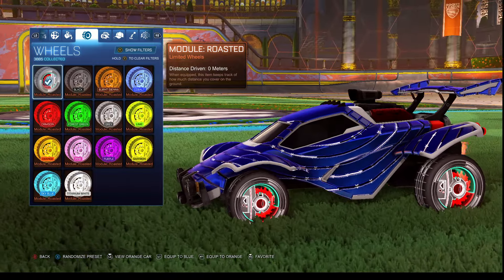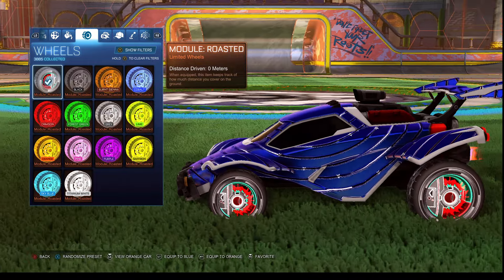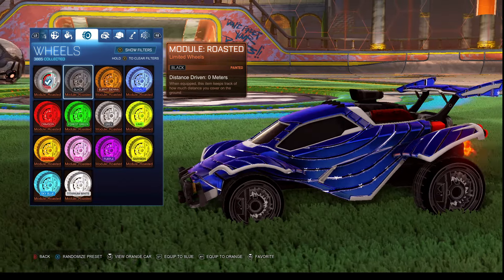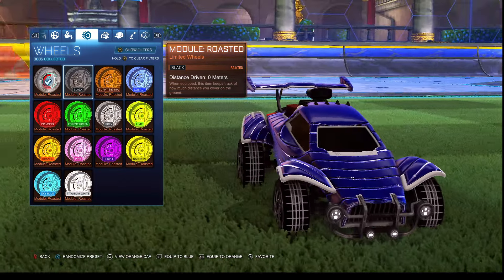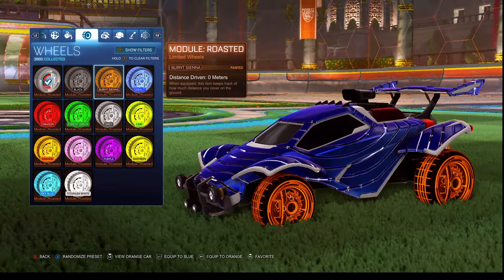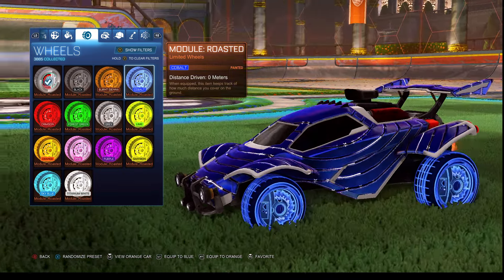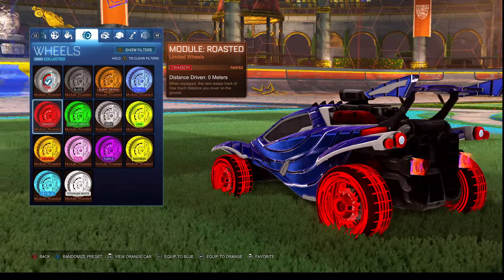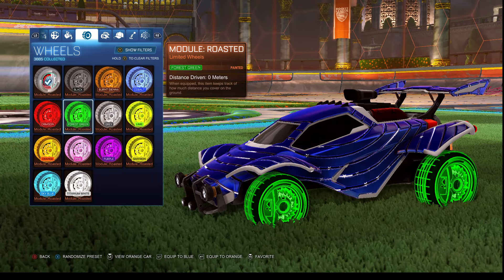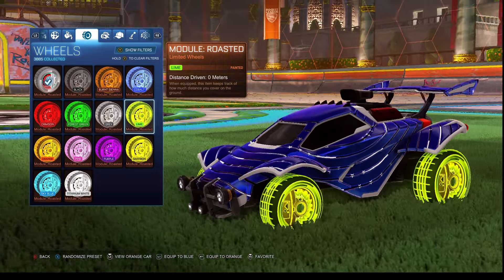It looks like the loop wheels with the gold wheels. Now we've got the black. We've got this blue one. We've got crimson. Green. Grey. Lime.